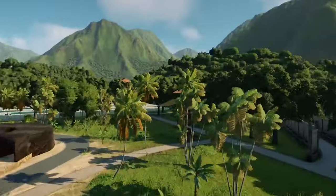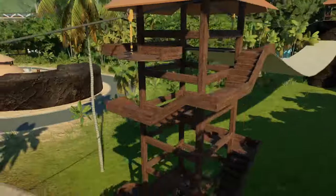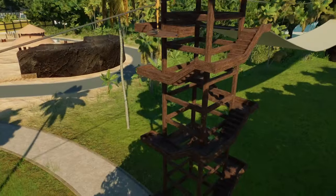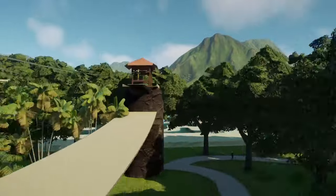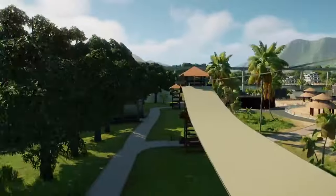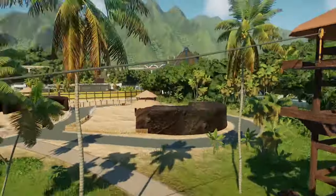We've also got a zipline — or more of a Flying Fox — that does have towers, very similar to Camp Cretaceous. Unfortunately I don't see any guests actually entering it, but it would be cool if it did. I was going to put the other zipline in but it just didn't look right.